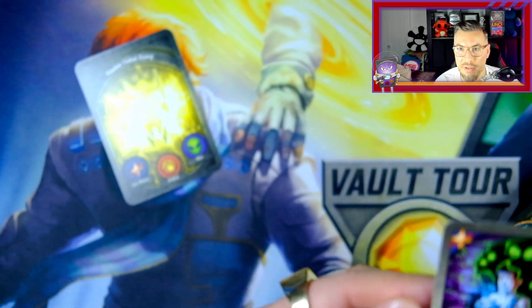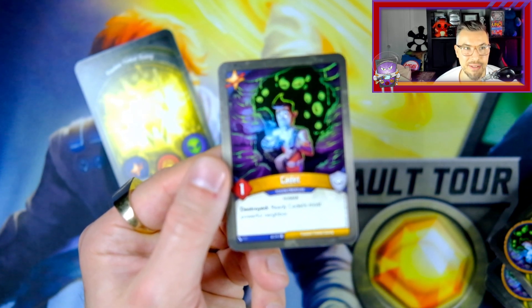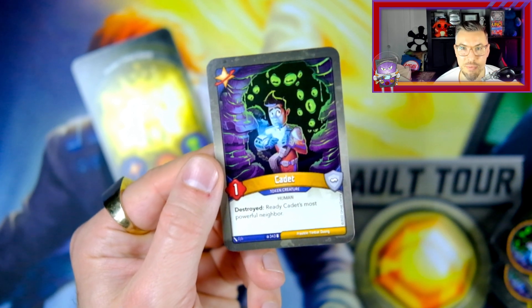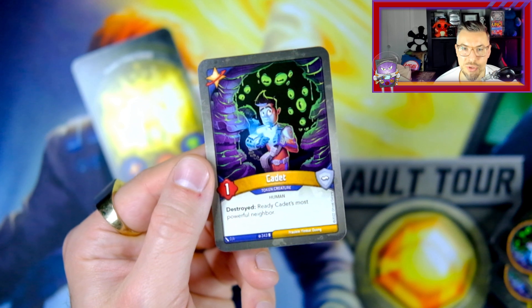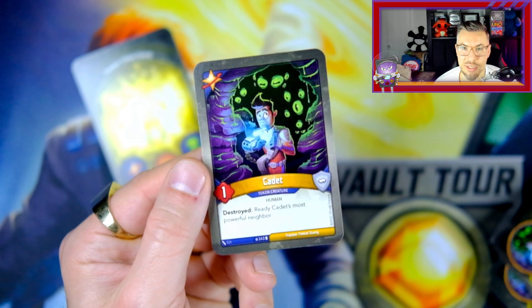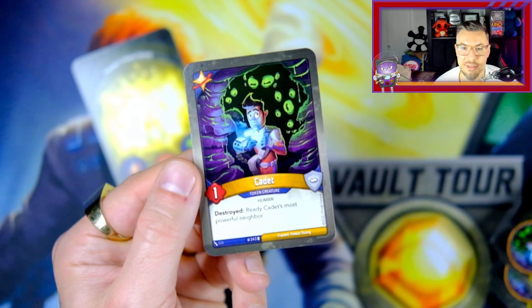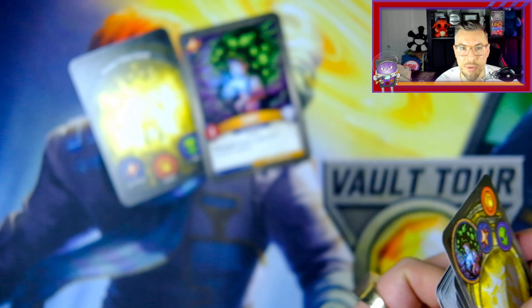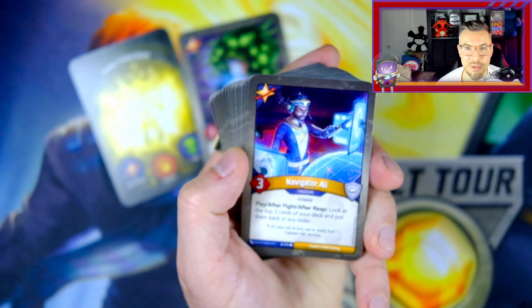First off here we have Cadet, which I actually really like. I think it's a pretty neat card. It says 'Destroyed: Ready Cadet's Most Powerful Neighbor.' I think destroyed triggers on your turn and the ability to do things is very strong and provides some interesting contemplation when you're doing things. So without further ado, let's just look at this deck as a whole.